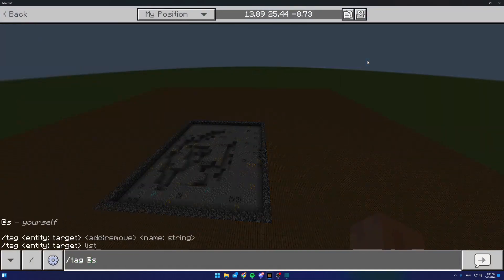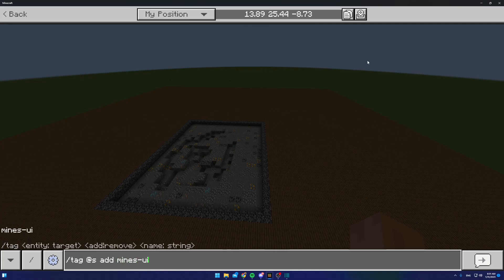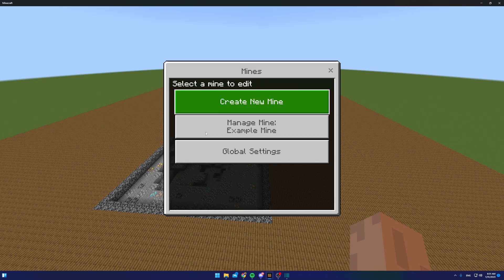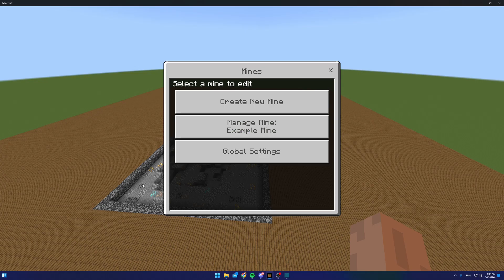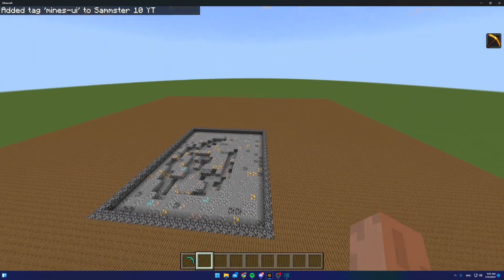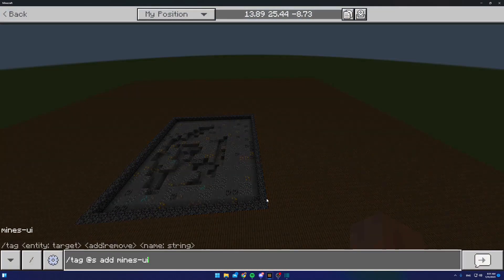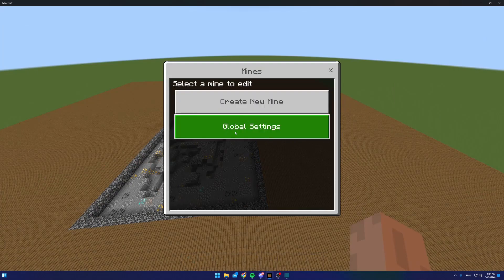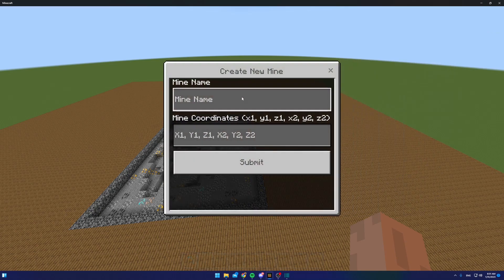To use the add-on, you have to give yourself a tag. If you type the following command it'll prompt the UI, which says 'Select a mine to edit.' I'm going to go ahead and delete this mine so I can walk you through the process of making one. I just type this command to open the UI.